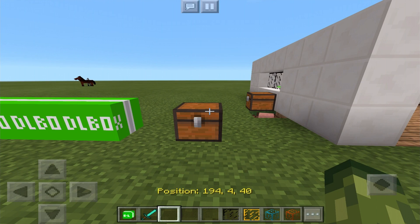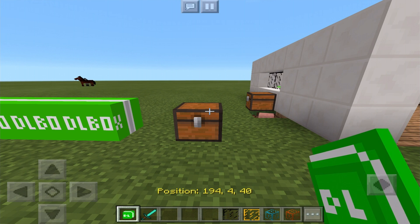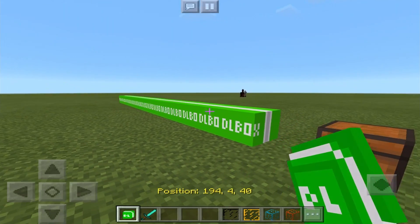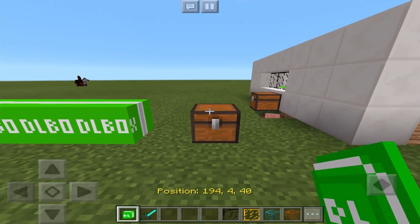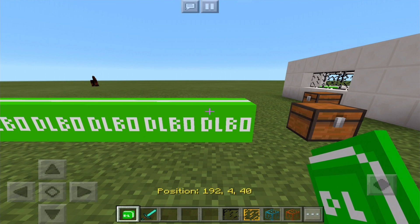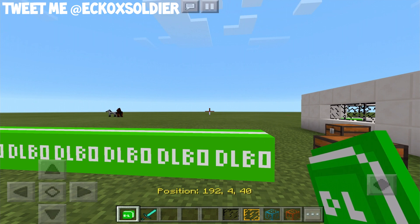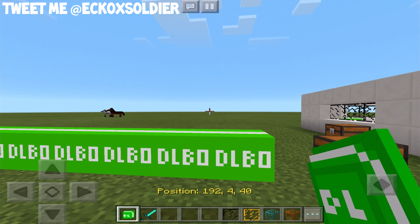Everything starts out as a box and you have to unbox it yourself, which I think is a great addition. There are 16 different things here that we're going to be unboxing. Everything starts off as a box which is the shulker — it's just a retextured shulker. I want you guys to create a bathroom, a bedroom, or a kitchen and tweet me your designs at echoexoldier using this add-on.